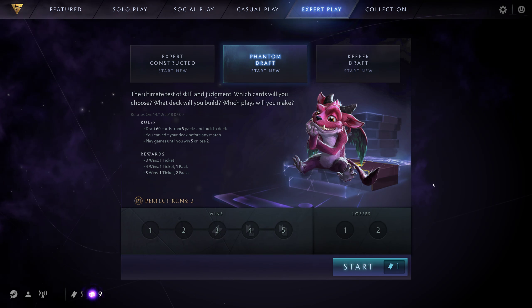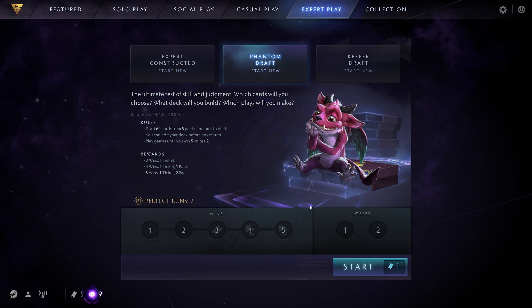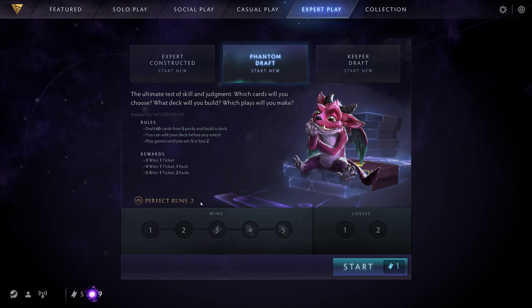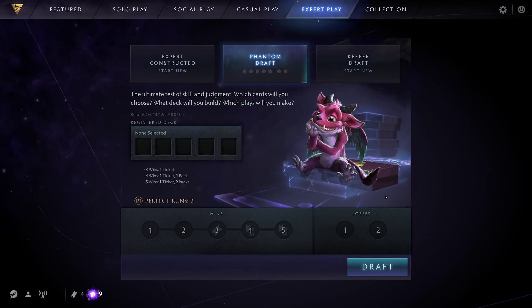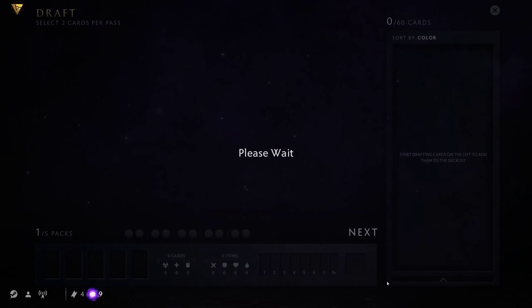Hey guys, it's Wilson here. So I'm about to start my fourth Expert Phantom Draft run. The first one I won 5-0, so that was a great start. Then I got a 3-2 run, so I still got a ticket. And then I won 5-1 in my third one. So hopefully we'll get another 5-1 here, and I'm feeling confident to do some analysis and walkthrough while I'm drafting the cards now, since it's gone so well.